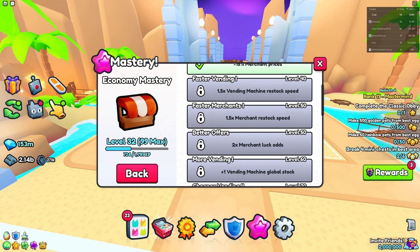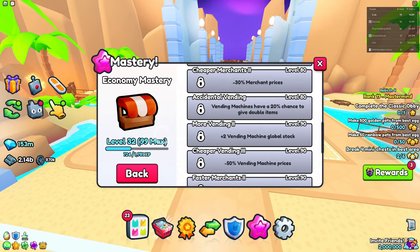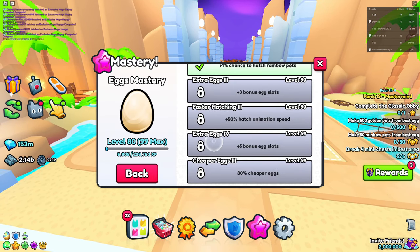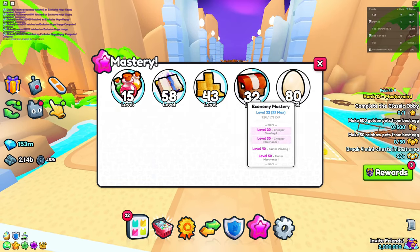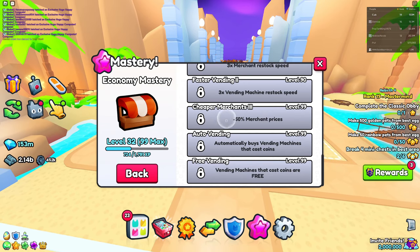200 merchant luck odds — this is very OP. All the perks and rewards for Economy Mastery are by far better than any other mastery. Compared to something like 30 super eggs or five bonus exploits, Economy Mastery is the one you should definitely be focusing your time on. You'll really miss out if you don't max it to level 99.